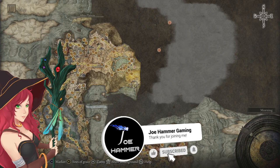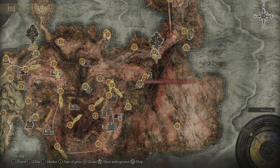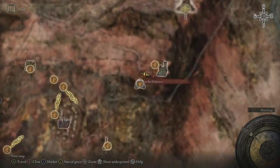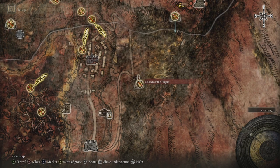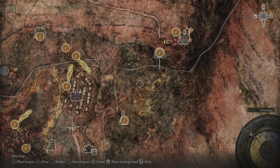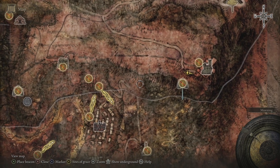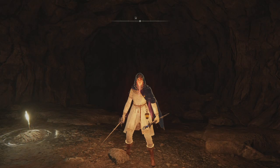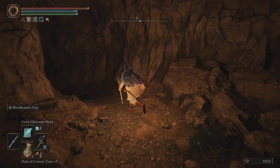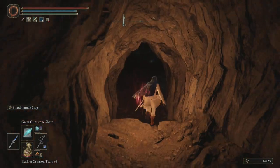Hello buddy, welcome back to Elden Ring. Time for us to deal with Selya Hideaway. For those that want to see the direction — if you come along this way and draw yourself a straight line... no, it's more like this way. You'll see a grave along this cliff with a sorcerer guard in front of it. Directly behind that is the entrance to the cave. We're gonna head on in.